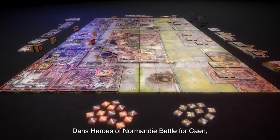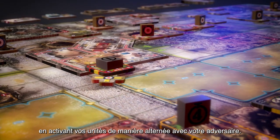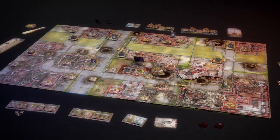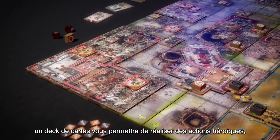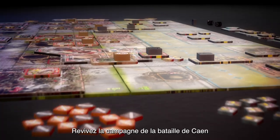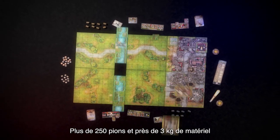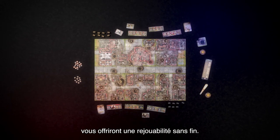In Heroes System tactical scale games, you will battle your opponent over a number of turns determined by the scenario, with you and your opponent ultimately activating units each turn while your orders last. The Commonwealth faction gets not only its own troops to activate, but also a unique deck of cards to aid your forces and thwart your opponent's plans. Venture through the Battle of Caen campaign, or create your own scenarios with the freeform rules. Over 250 elements and almost 3 kilograms of components will provide seemingly endless possibilities for many hours of exciting tactical exploits.